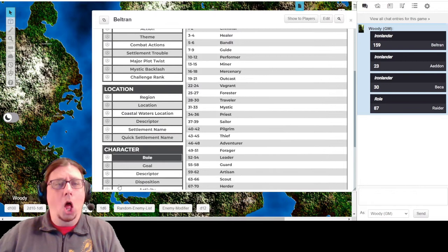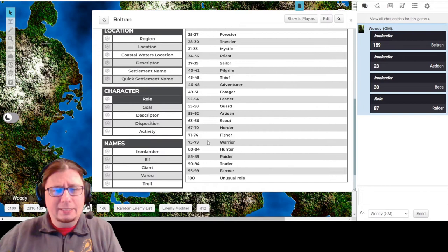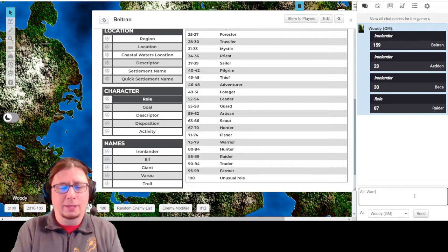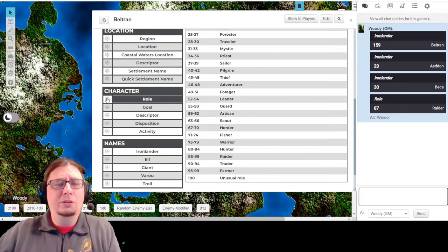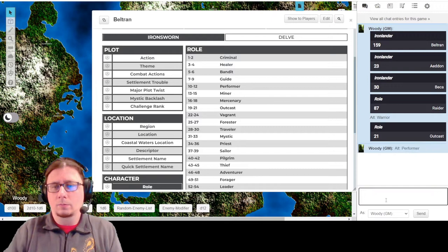The button on the left is to roll it, but the button on the right just shows you the table. So 87 is Raider. What is 78 if I swap the numbers around? 78 is Warrior. I'm going to put that in my chat as a reminder. Raider or Warrior - I'm going to roll one more time because I like having options. Outcast. And then what is 12? Performer.